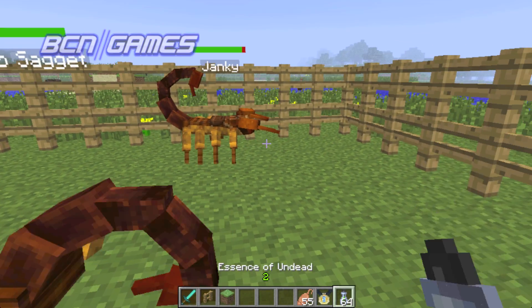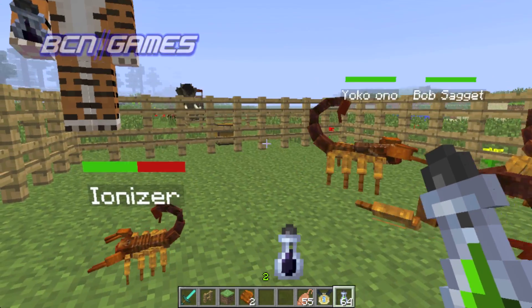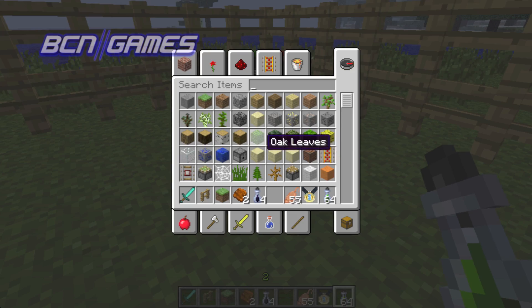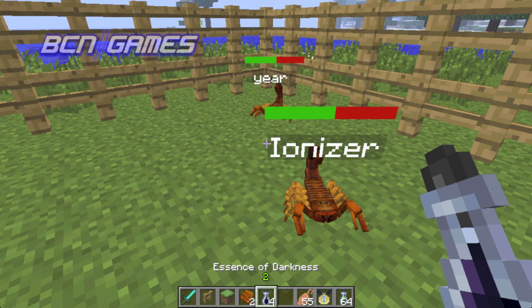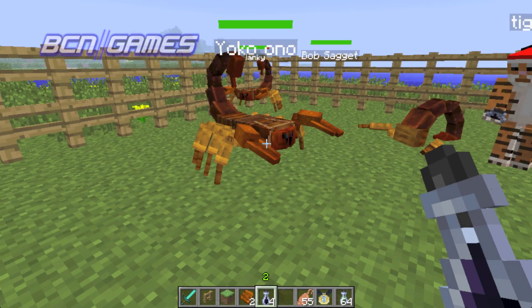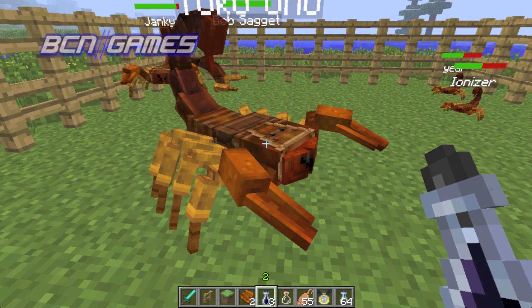And then other than that — essence of darkness. Oh, I forgot. So if you want to get an egg from one of your tame scorpions, you have to give it essence of darkness and it'll give you an egg apparently.